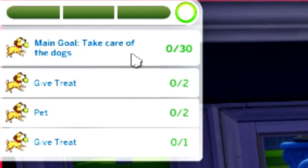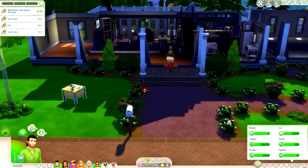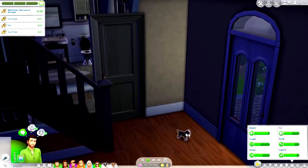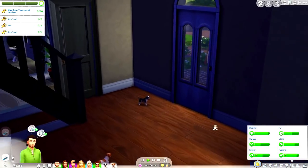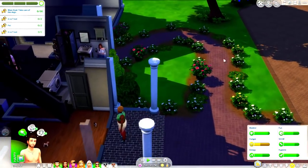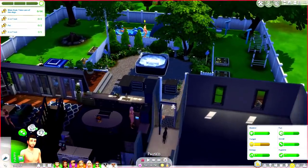Look what pops up in the corner — it says 'Main Goal: Take care of the dogs, 0 out of 30.' The first things we can do are give a treat, pet, and give another treat — that is really cute. I think our dogs are going to pop up any second now. We do have two dogs in this household: little Oreo and Lily, and they look very excited — probably because they know some new puppies are about to come inside.